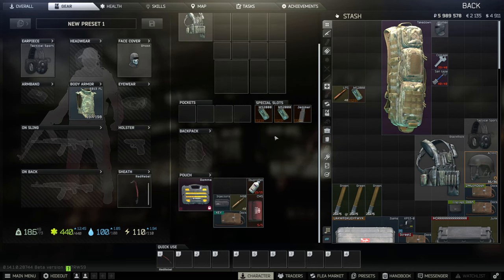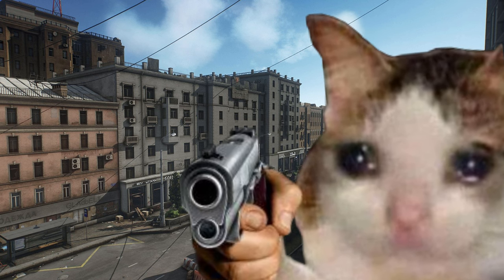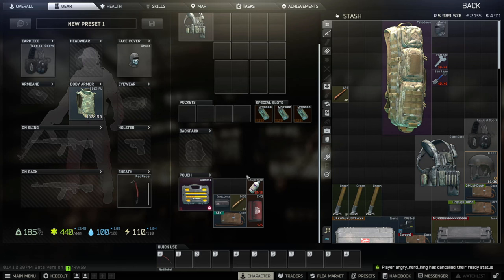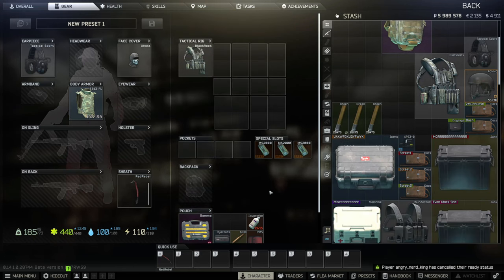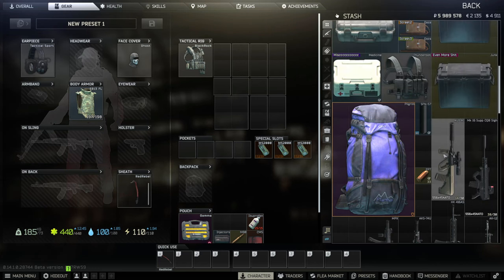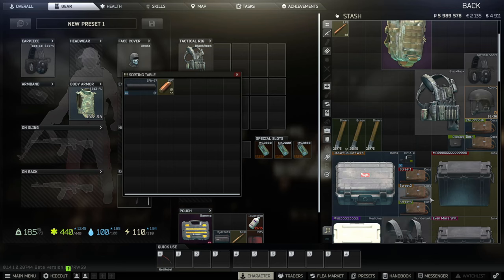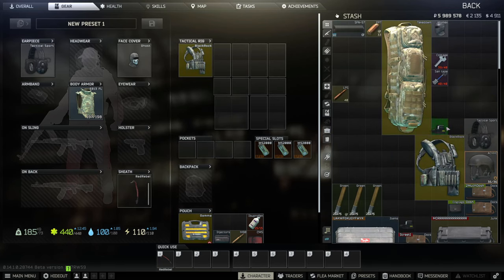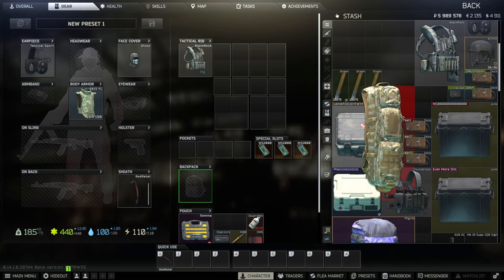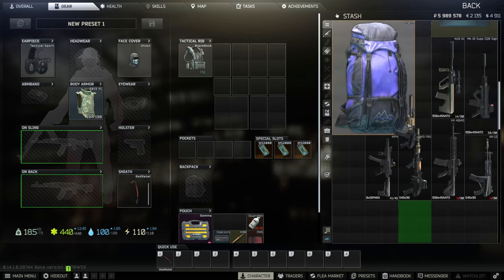Hello! Today I'm going to be going over every single key on my favorite moneymaker map, Streets of Tarkov. I've easily made most of my rubles off this map and hopefully with this video I can help you too. As with the last video, I will state the loot behind the locked door and how much the key costs on the flea market at the time of recording. I will also state if the key has a guaranteed spawn, where it is, and if it is needed for a quest. Timestamps for the keys will be in the description. Without further ado, let's get started.